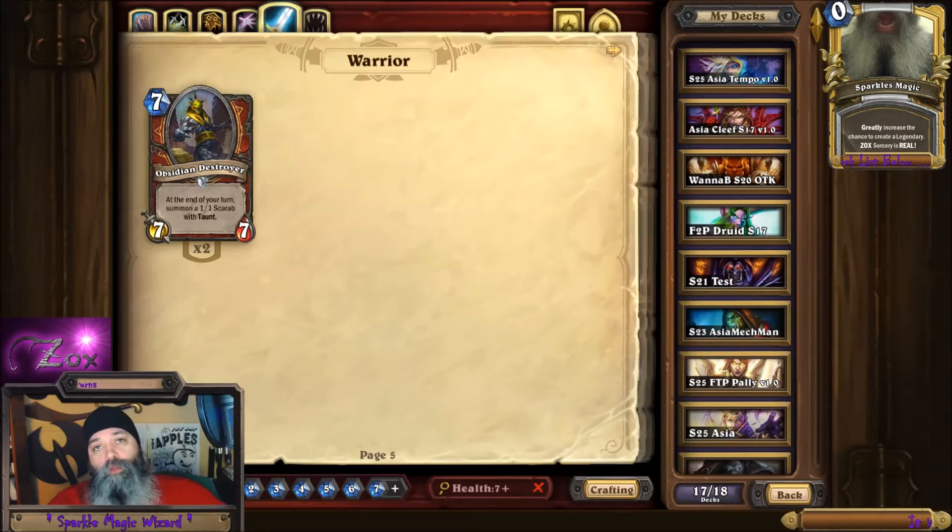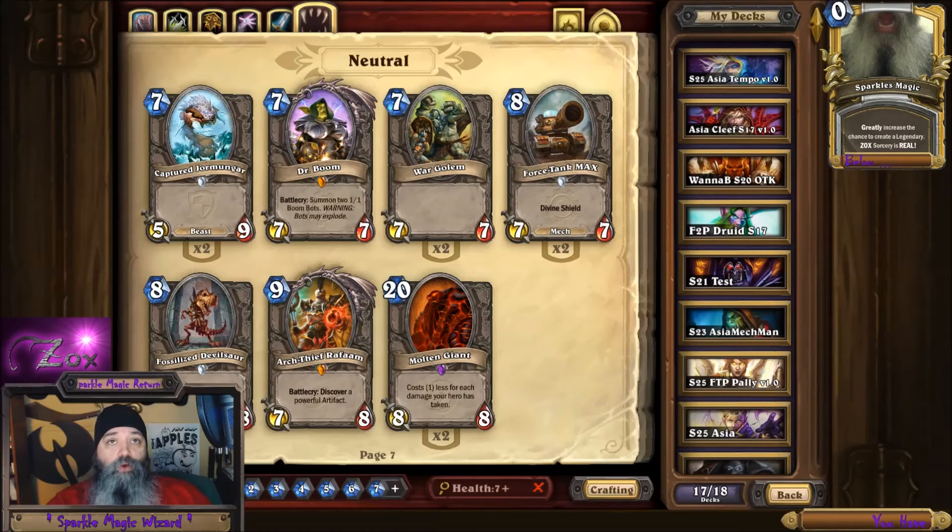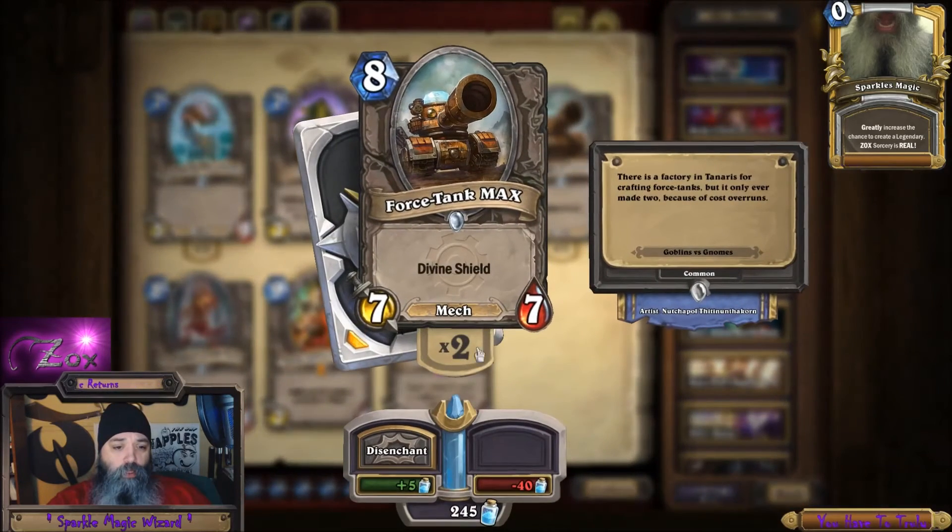It gives you a lot more customization as to what you want to search and makes it more efficient. You can also search by artists — if there's a specific artist or card graphic that you like, you type artist colon and the name, and all the ones that artist has created will come up so you can see those.